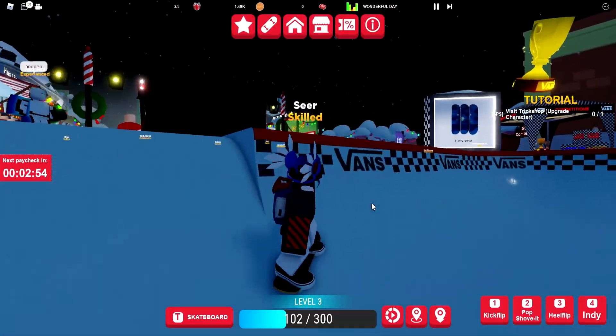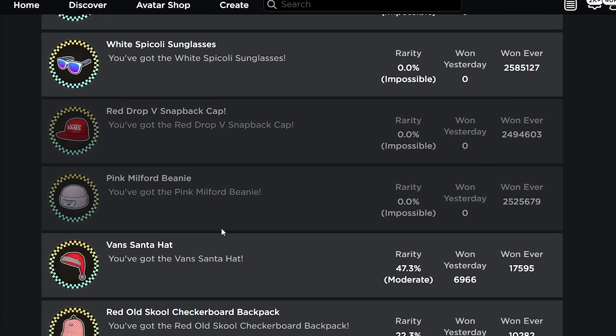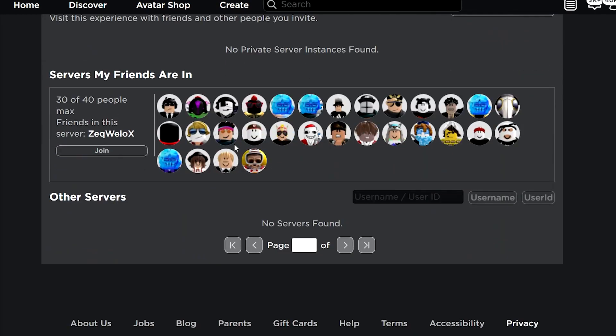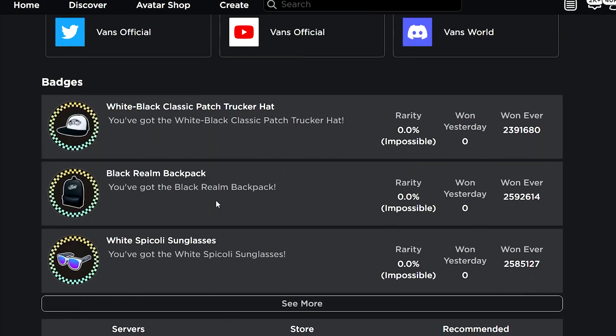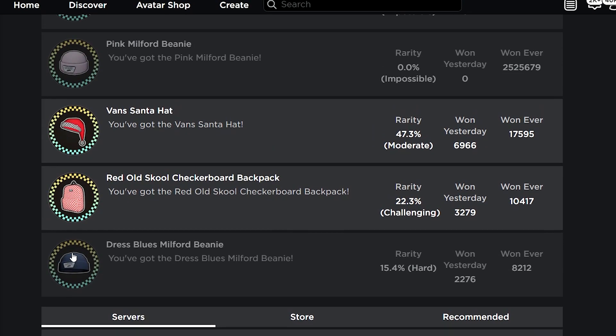Once you get the accessories you'll probably receive yourself some badges. Let me refresh real quick - go to the badges and there you go, Fans Santa Hat badge claimed, and this one as well. So I have one more to go, but that's how you claim the new free accessories on Roblox.